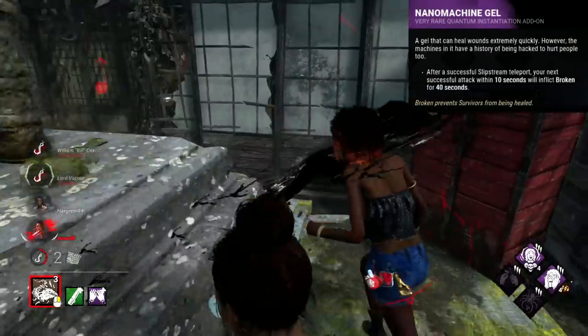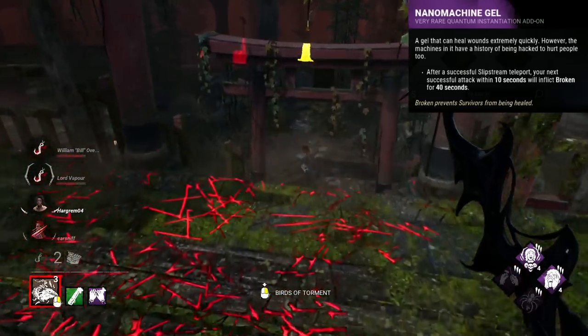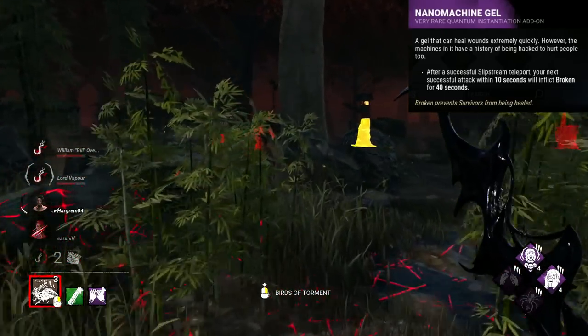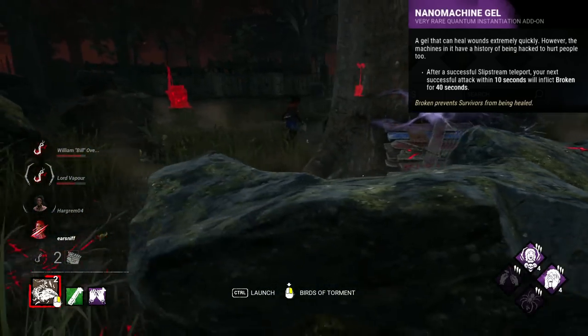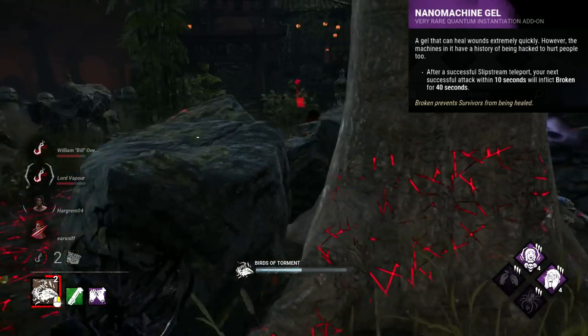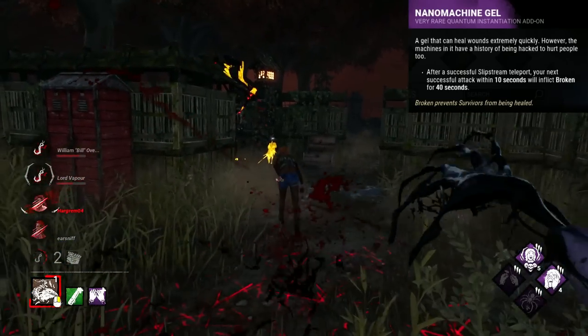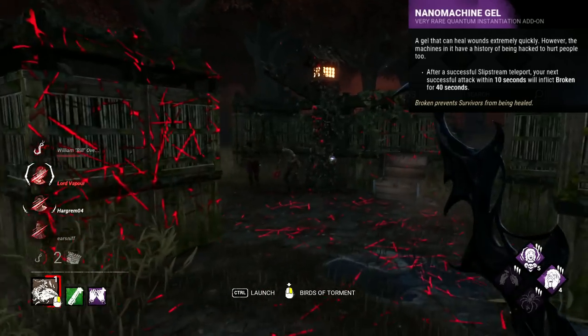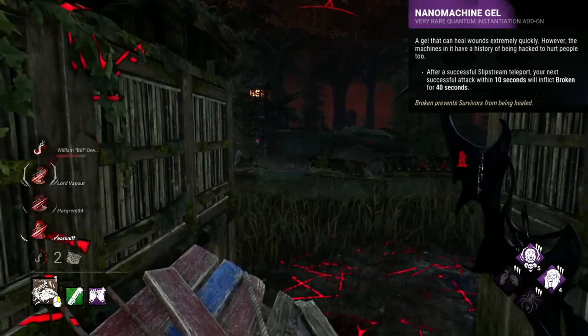Singularity's worst add-on I would say is probably the Nanomachine Gel, as the effect is just a bit unnecessary and is not really going to give you an advantage in any discernible way. It applies the broken status for 40 seconds when you hit a survivor in overclock mode. If you land this hit, you're probably in a chase and they're not healing anyway, making it a really useless effect, particularly for a tiny 40 seconds.